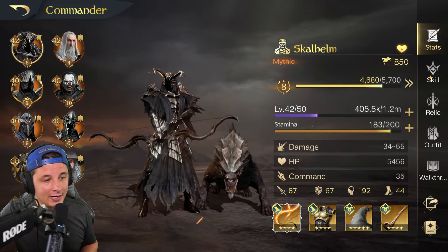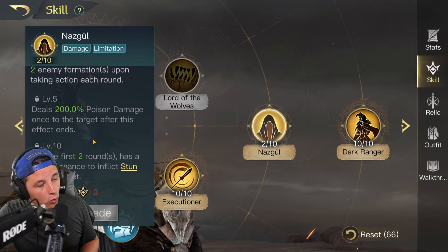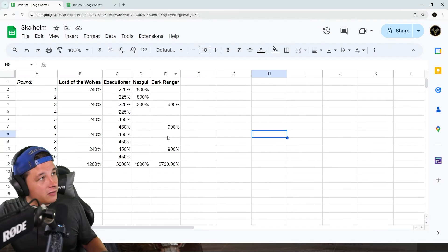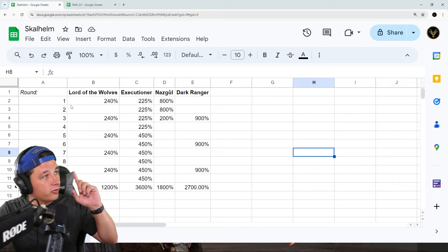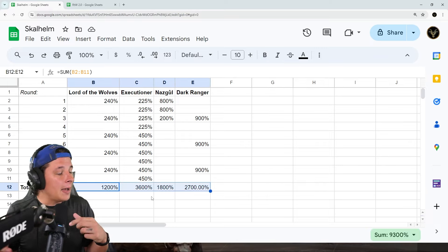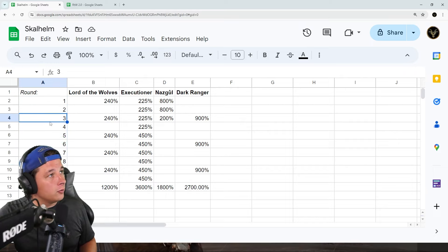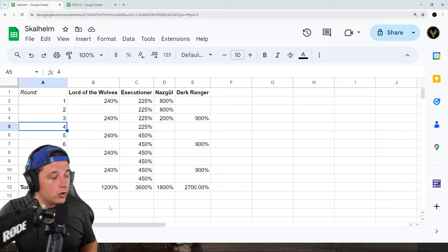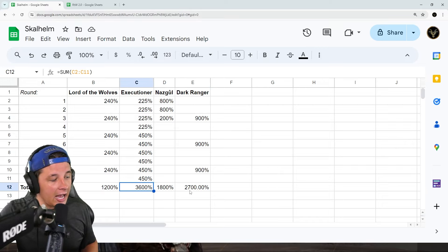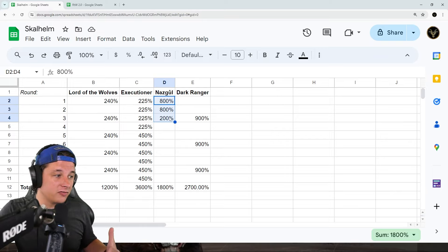Those are the two skills I'm running right now. My remaining points as I level her up will go into Nazgul — I'll have just enough at respect 8 to put Nazgul at five points, which gives an early-round burst of focus damage and poison damage at level five. The goal is to run 10 in Executioner, 10 in Dark Ranger, and five in Nazgul. Looking at the spreadsheet, you can see the total percent damage over 10 rounds. Executioner comes out to 3,600% damage and Dark Ranger to 2,700% — the highest damage skills by far.